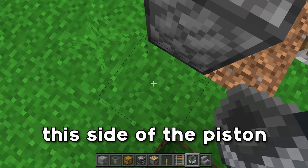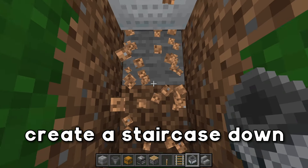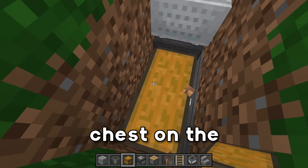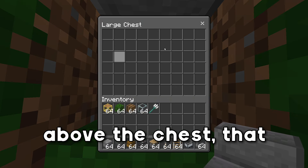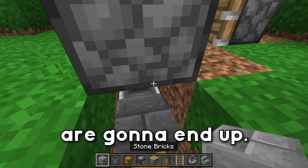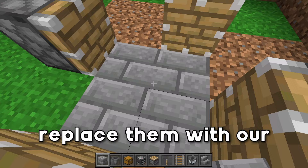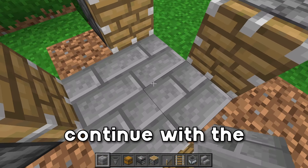Come to this side of the piston, dig out these two blocks, and create a staircase down into this area. This is going to be where we place down our chest — place a chest there and a chest on the floor, just like that. Go ahead and place down an upside-down stair above the chest so you can open it, and this is where all the drops are going to end up. Place a block here and here just to make it flush, then break these three blocks and replace them with building blocks, and then we'll continue with the trident killer.